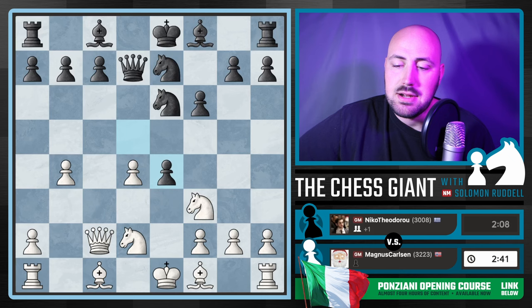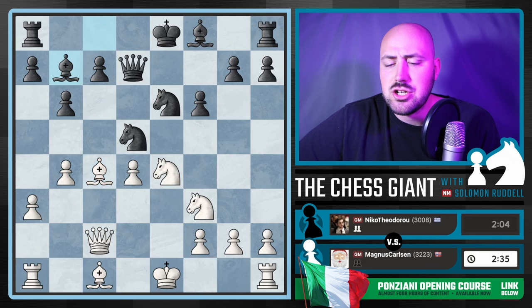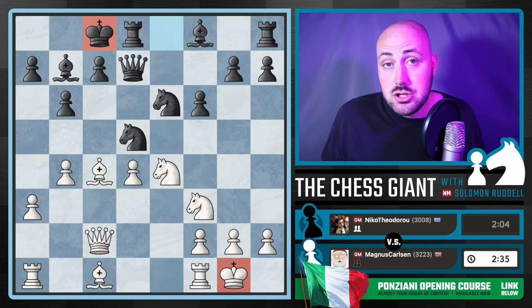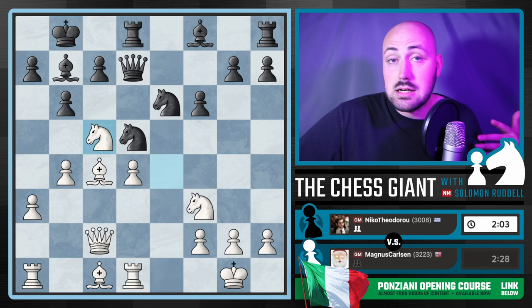Black makes a mistake by taking on E4. We simply capture back with the Knight — Knight D5, A3 to solidify that guy while you can. B6, let's get that Bishop out on C4. And after this fianchetto, we have castling from both sides. Very sharp position — anytime you've got a King on the King side and a King on the Queen side, it turns into a race. We have Rook D1, and a race it becomes with Knight C5.